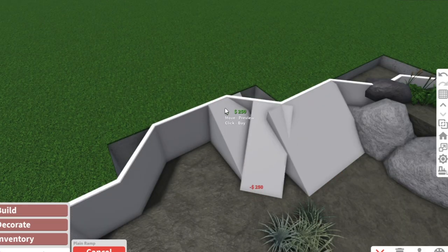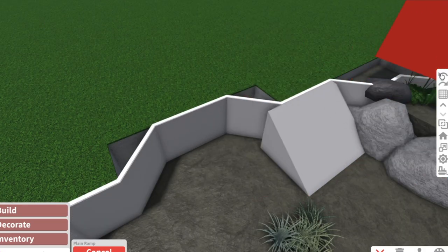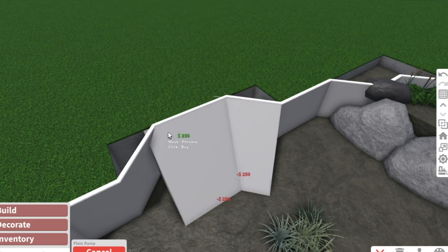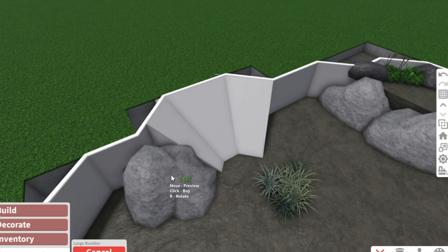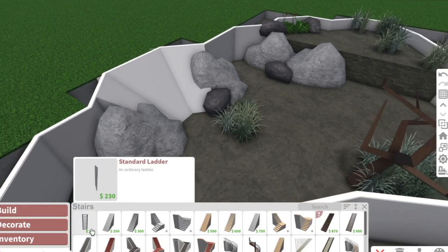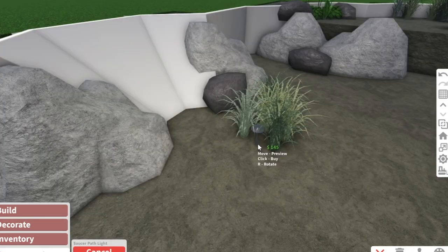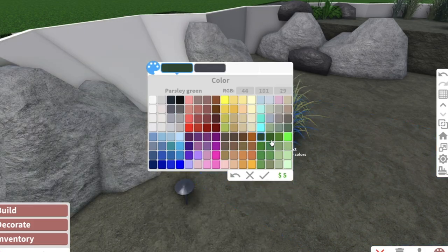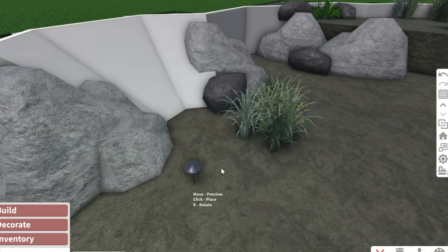In some areas I like to add the plain ramp to the side of the pool, but it doesn't always look perfect so you really need to be careful with where you add it. Sometimes I think it's pretty cool to have that inside your pool and mix it in with some rocks. Another thing I like to do is add garden lights right under your grass.